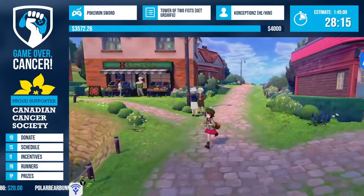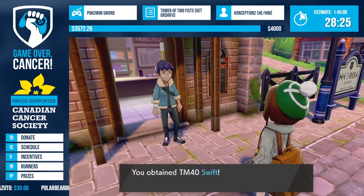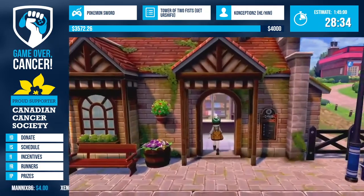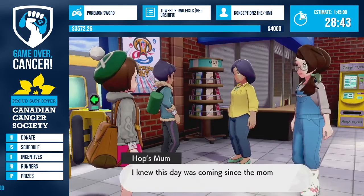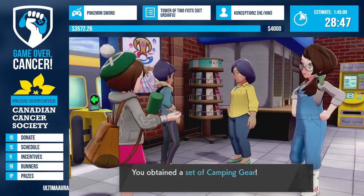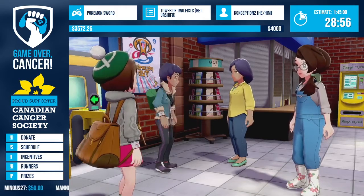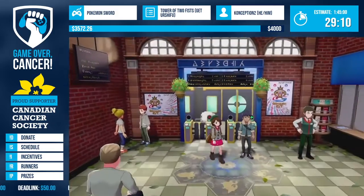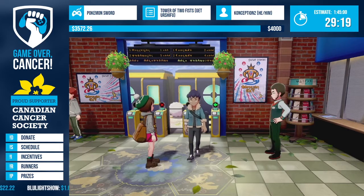The Bulbasaur vs Squirtle choice comes around the 55-minute mark depending on RNG. This run is heavily RNG-influenced, mostly in the middle and end of the game - we haven't hit much RNG yet besides some fight variance. The Wild Area is where we start diverging from the Sobble route. The first thing we do when we regain control is walk toward an Onyx to the left, but our goals with that Onyx are completely opposite depending on route.